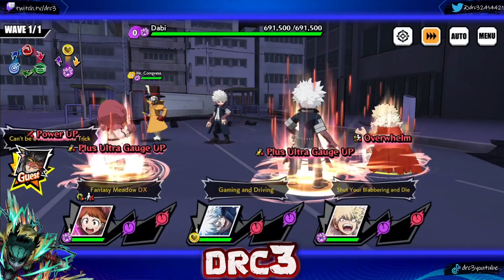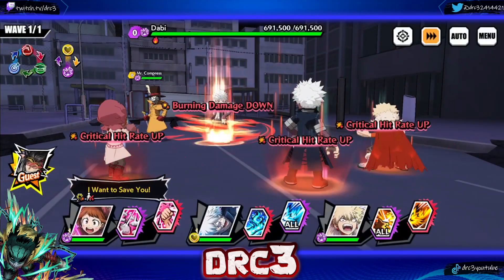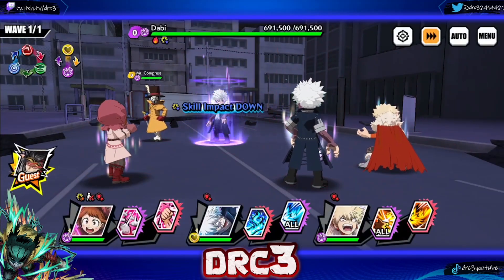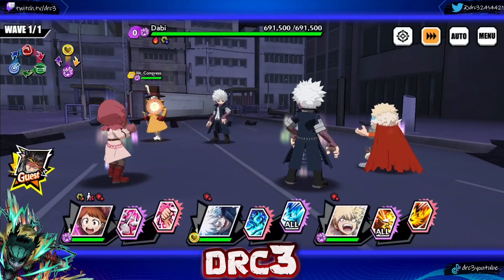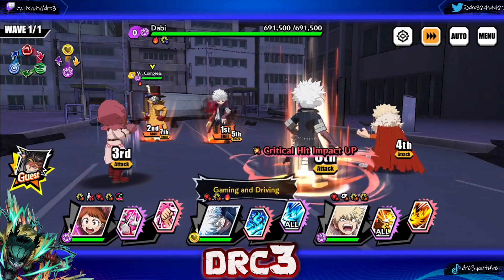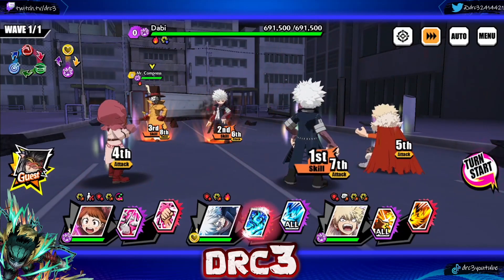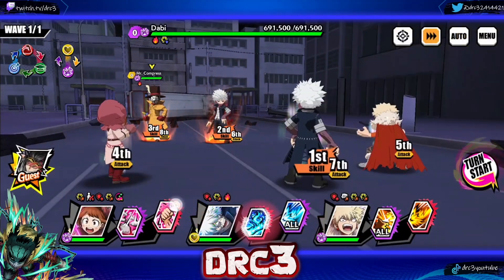As we get into this, Dabi has 691,000 health — not too terrible, but decent because Compress is supposedly going to be giving barriers. We should get the first turn, so we have at least one turn where we won't have to deal with barriers. That's something to keep in mind.